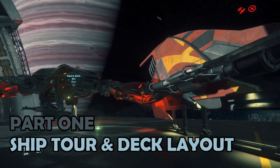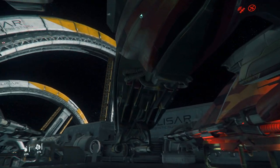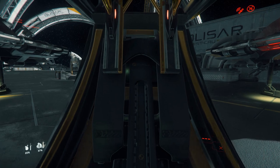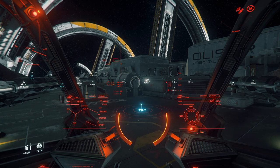Part 1: Ship Tour. In line with many of the other single-seat fighters, there's not a huge amount to cover. Entrance to the Glaive is on the underside of the front beneath the glass cockpit. There's a very unusual entry mechanism which takes you up into the cockpit itself. There's no internal space and no physicalised storage.